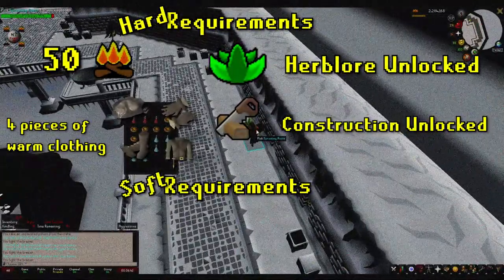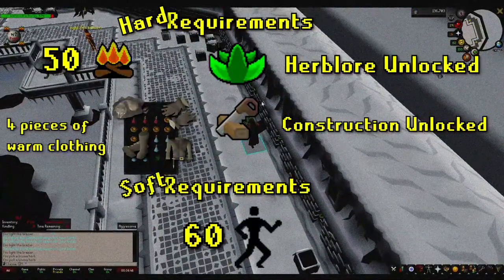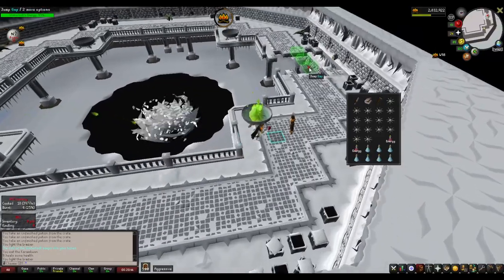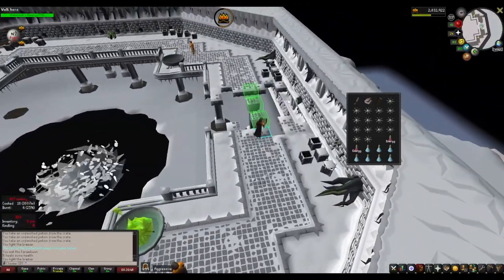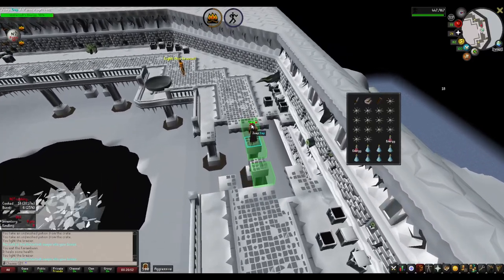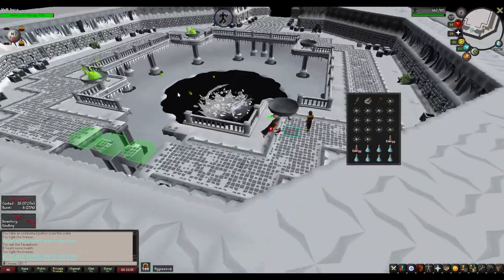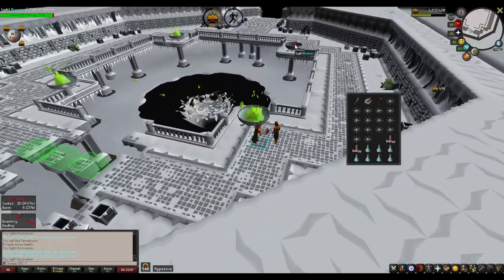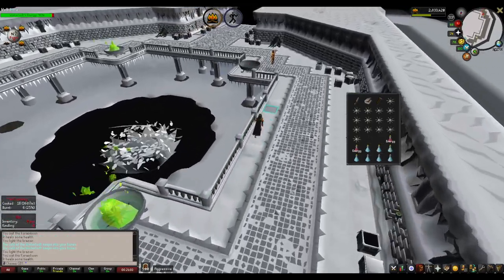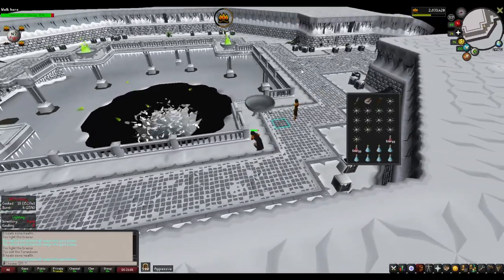One soft recommendation I'd have for this minigame is 60 Agility, especially if you want to do the Wintertodt solo. The minigame map is basically a square with each corner having a brazier and a Pyromancer damaging the boss. On the north side of the map, there's a shortcut that requires 60 Agility to cross. This shortcut is the only connection between the northwestern and northeastern corners of the map, aside from running around the full circuit, which can very quickly drain your run energy. Being able to use this shortcut is vital, especially if you're doing it solo. If you're doing it in a large group, you can honestly just disregard this.